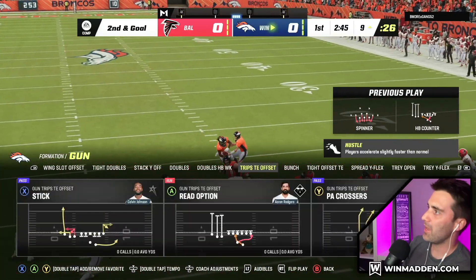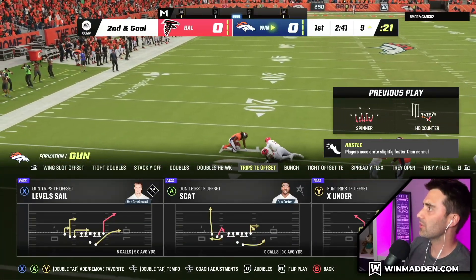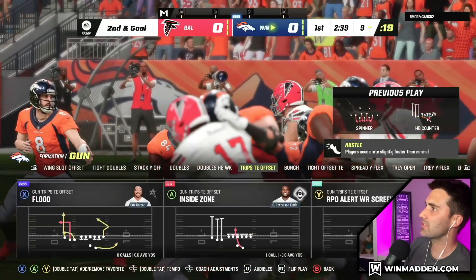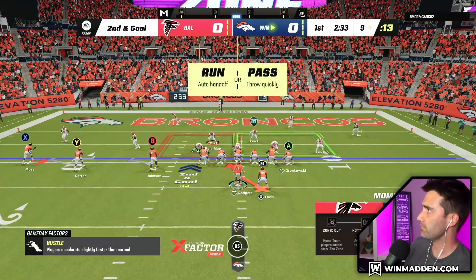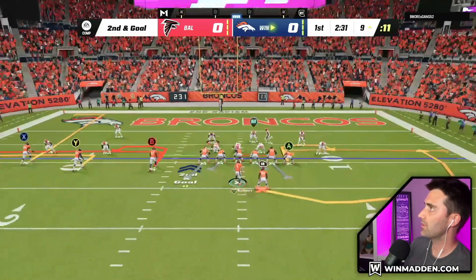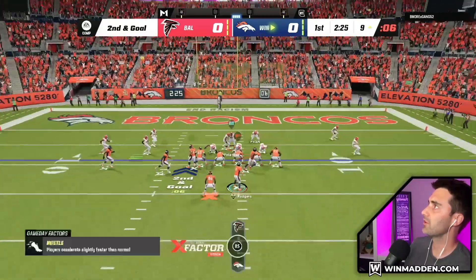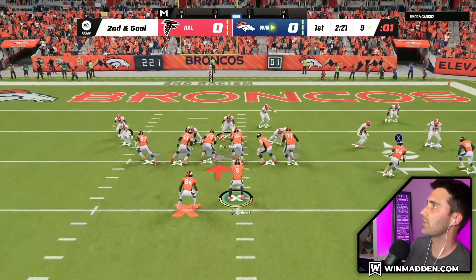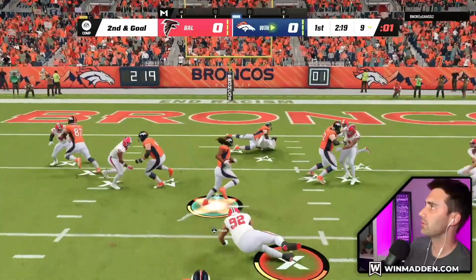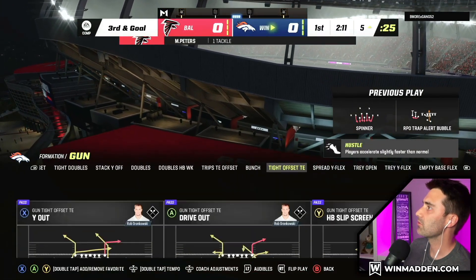This doesn't have a quick man-beating play out of their trips tight end set, so it's a little bit disappointing, but for the most part it's still really good. I'm going to try this RPO alert wider super screen. He's got people moving over there. We double team this guy, snap it — we got the brake tackle. Needed one more. We're getting there, trying out a few runs. Let's go to offset.